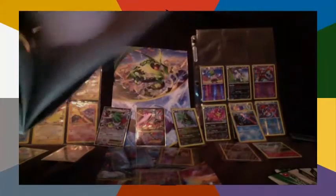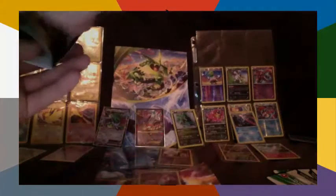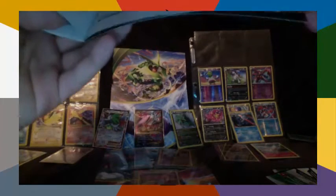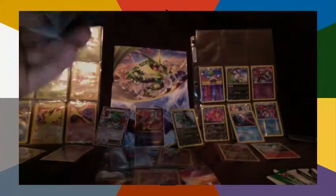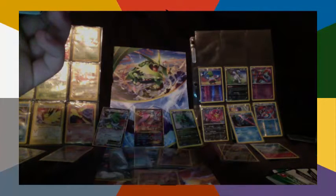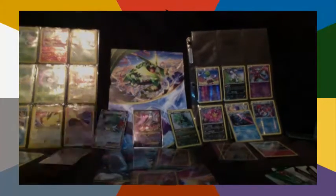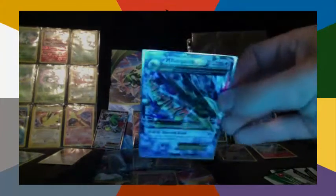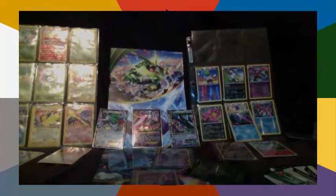There's Mega Rayquaza full art in the guide, so this must mean this Mega Rayquaza is the regular ultra rare. Looking at it — square symbol means standard set. Rare holo — so this is definitely an EX. I guess that makes it an ultra rare. I don't fully understand how it works, but we got the Mega Rayquaza EX.